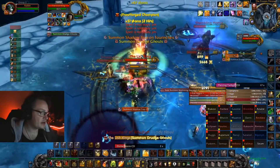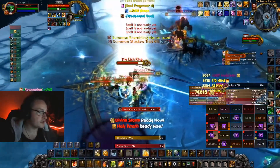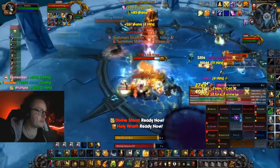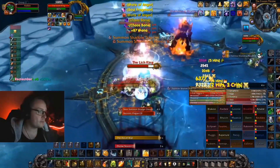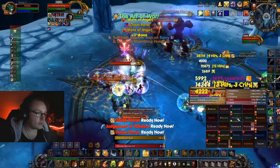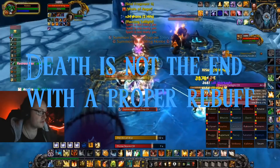Besides the auras, we have Aura Mastery — aura on steroids, enough said. There are the passive raid buffs we talked about in the intro section, but besides that we have Blessing of Kings, Wisdom, and Might. You'll have to apply these to everyone before a boss is pulled, and remember to rebuff the people who have died. Death is not the end with a proper rebuff.